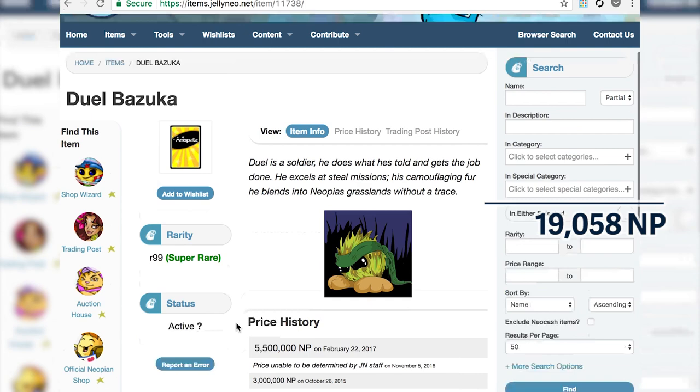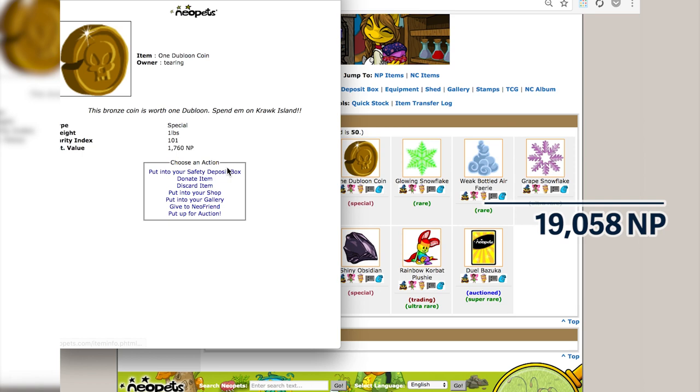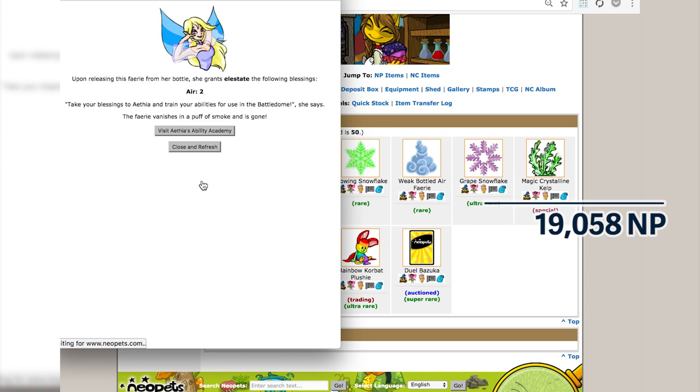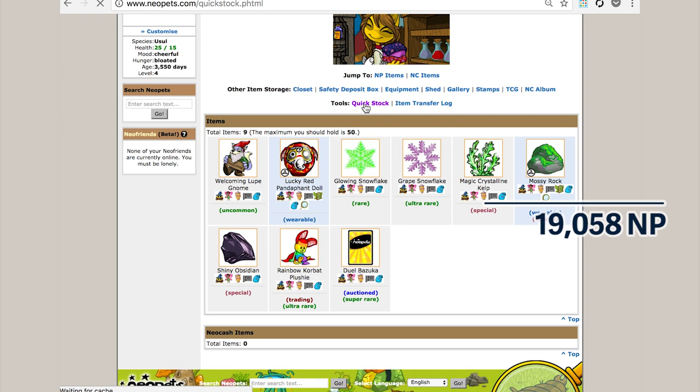It's only going to be up for two days. I do have a Chrome extension that puts icons below the Neopets item giving you a direct link to the shop wizard, the trading post, the auction genie or safety deposit box, and Jelly Neo. The extension also changes the way the item page works — you just get some quick links instead of that dropdown.